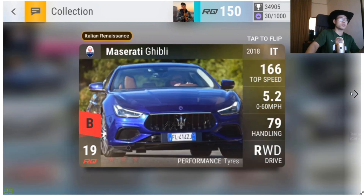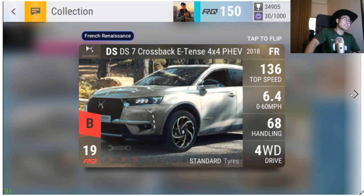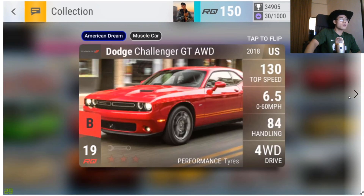The Maserati Ghibli is literally the Italian Renaissance equivalent of an RQ19 BMW — I do not want to see this. It's the car I want to see the least if I open the 2018 Carbon Fiber. Moving on is the DS7 Crossback E-Tense 4x4 PHV — fuse material.